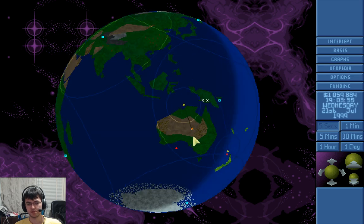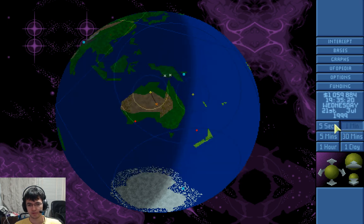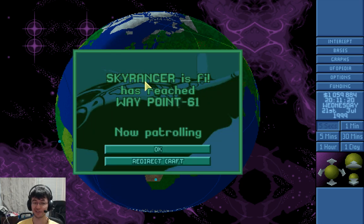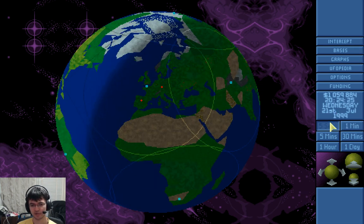Infiltration, full speed. That's not good. Holy shit, there's two of them. I can't shoot them out of the sky without losing craft — the basic planes, the interceptors, and the slightly upgraded ones, the retaliators, they're just too weak. Even if the weapons I put on them are good, they just die too quickly.